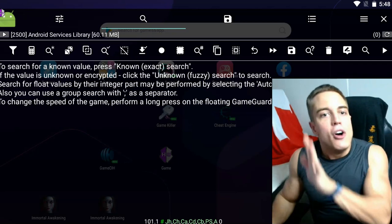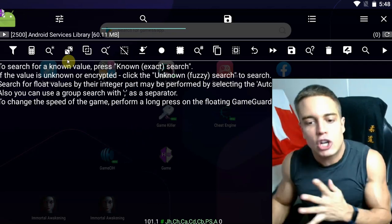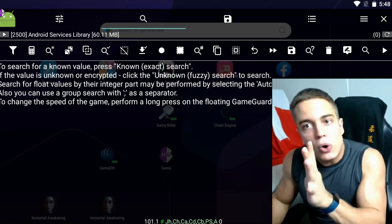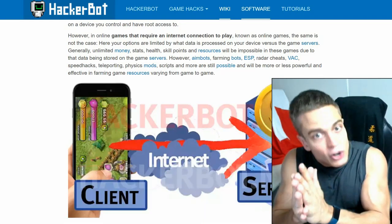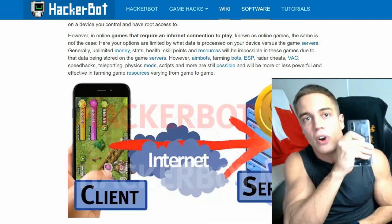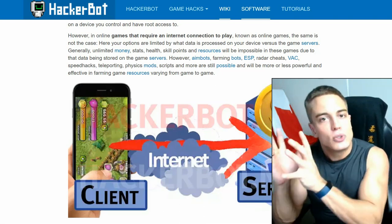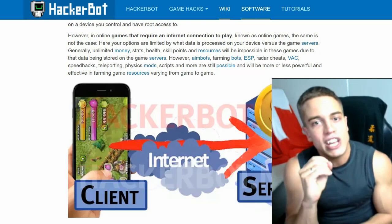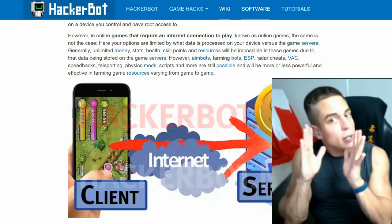Now the first thing you're going to want to check before you start up the actual Game Guardian app is: does your game require the internet or not? Game Guardian can only modify data that is stored on your actual physical Android device. It cannot modify data that is stored anywhere else. If your game requires the internet, Game Guardian will not be able to give you unlimited money.